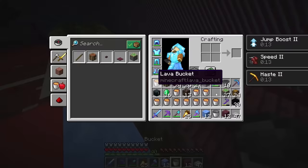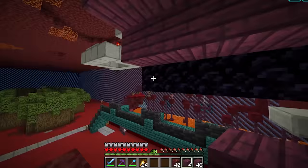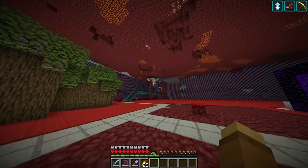The ice, lava, and soul sand produce the basalt, then these pistons pick it up and it gets pushed by another set of pistons. To make this game more interesting, I wanted to add a second layer, but for some reason the redstone for it just kind of scared me off, so I'm moving on to the next minigame.